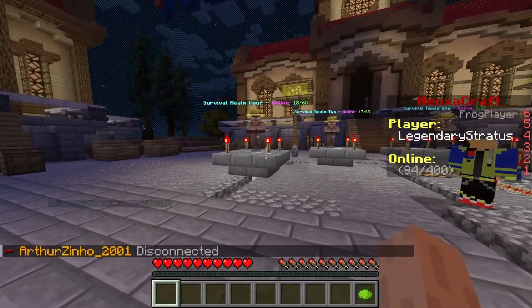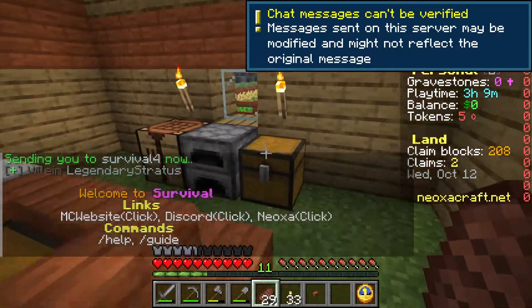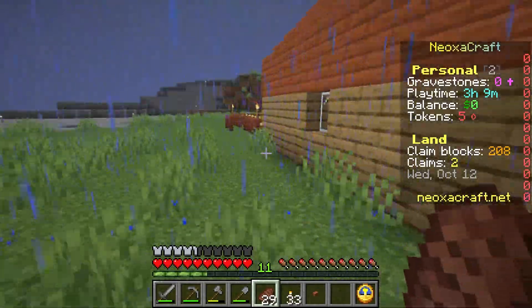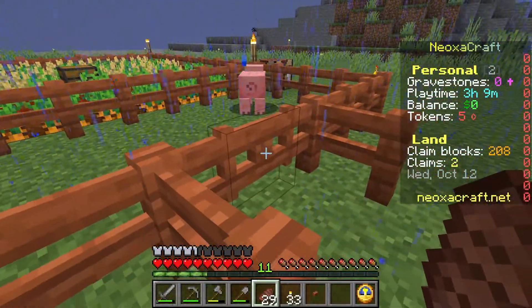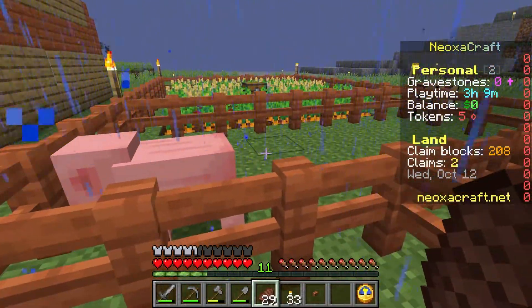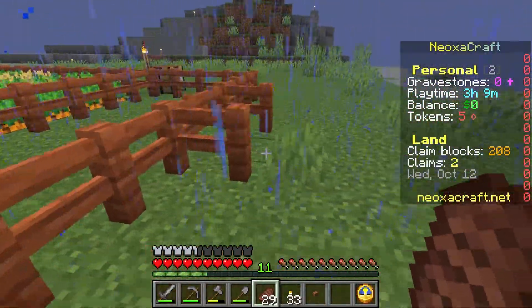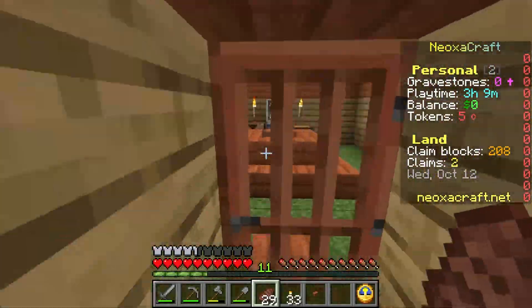This is Neoxa Craft here — it's kind of the waiting room, not sure what you officially call it. I'm here in survival round four. Since this is the first episode, I've got a basic house, nothing too fancy: chest, crafting table, bed, furnace, all that sort of stuff. I've got some food over here — grown some wheat, carrots, beetroot. I keep breeding a pig with another one and then as soon as I do that it randomly disappears, so I don't know if it has something to do with the server.